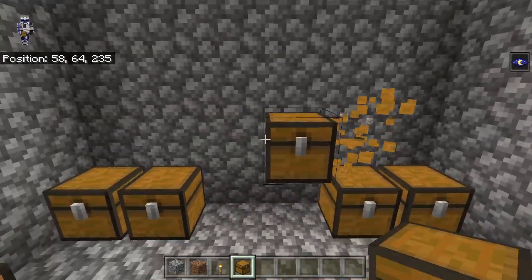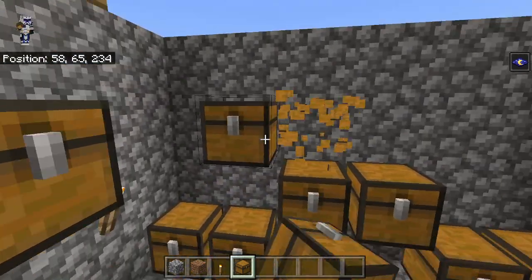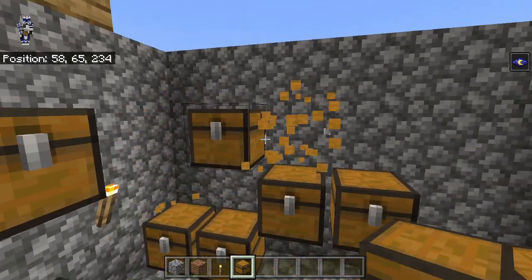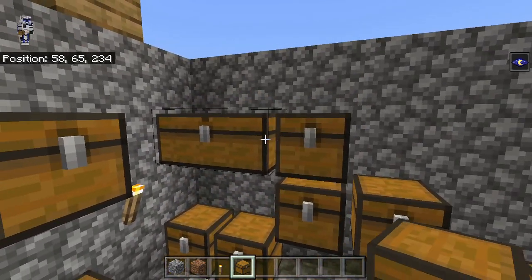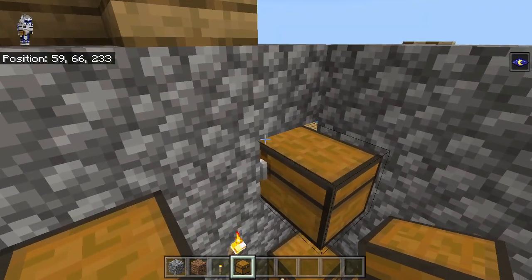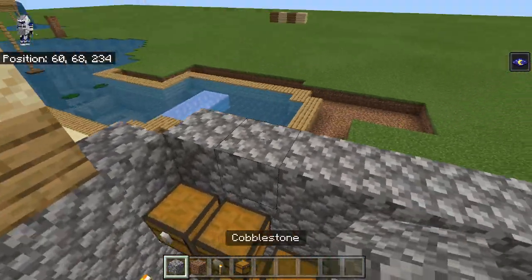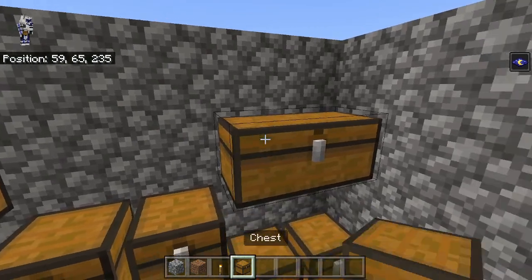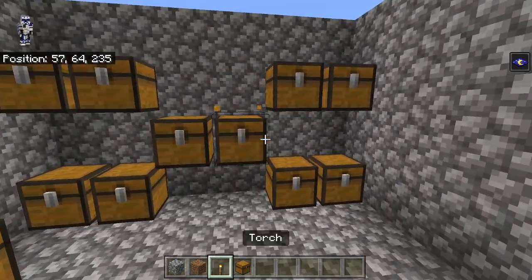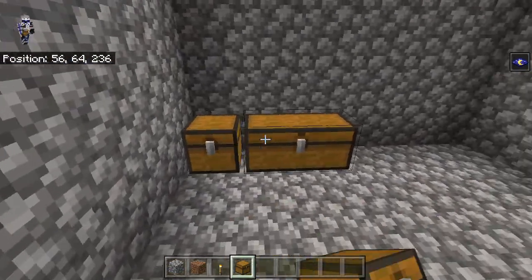Over on these sides the chests have a bit of a different pattern, so we just want to go like that and then do one over here, then one up here, over here, over here. There we go, that worked. Let's try to get this one — this is a bit tricky. There we go, and there's a torch there and there. We just got to do the same thing that we did right over here.